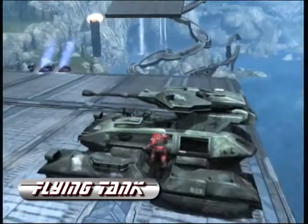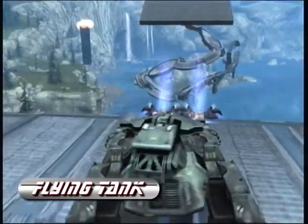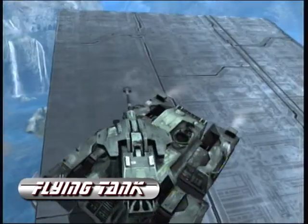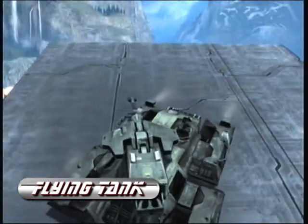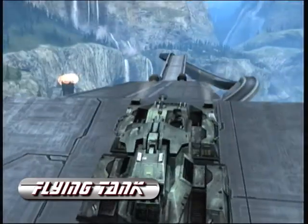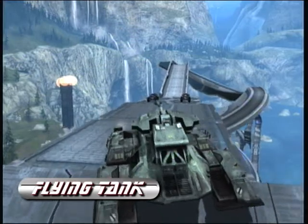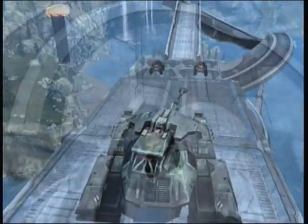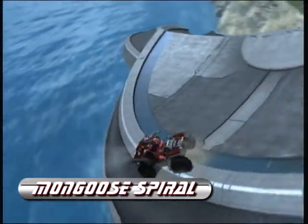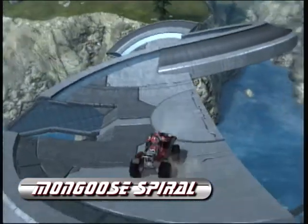Here's the Flying Tank, which you may have seen in a lot of Achievement Horse episodes — you get launched and then land on the big platform. You don't have to land treads down, but you do have to get the tank to the top of the hill and then park it, preferably in the second spot for anybody in the future. And here is the Mongoose Spiral — you have to go down this big spiral all the way.